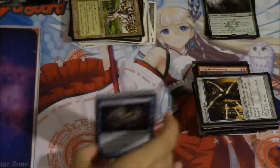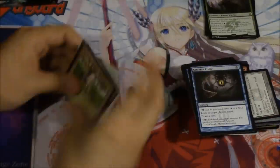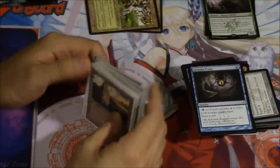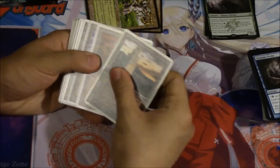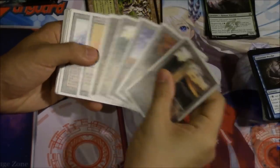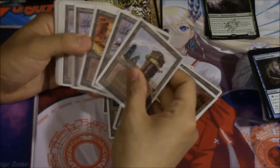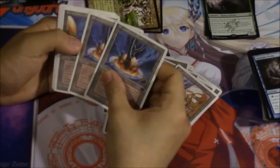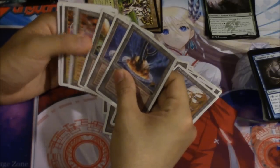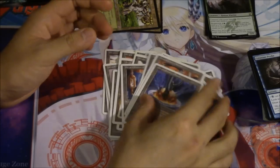Let's go ahead and count these cards. How many towers do I have? I have eight towers, eight mines, four mines, and I have a lot of power plants — like 11 power plants.